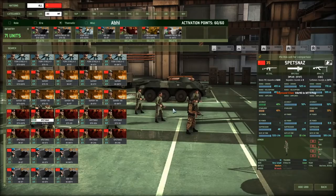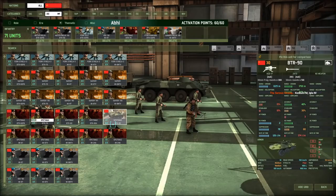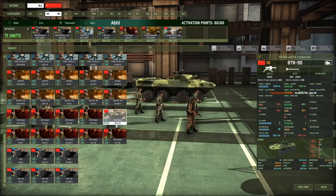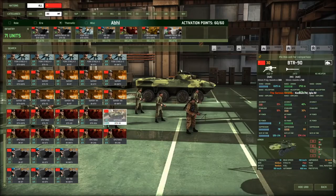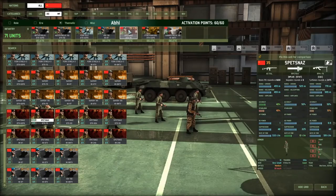Spetsnaz. The Spetsnaz are going to come in when you absolutely want everything in a town dead. Make sure that they have wheels, not airborne, because airborne they're going to be in trouble most of the time. And since you can only have these guys at Elite, make sure you have as many of them as possible. So not the BTR-90, because you only get 6 — take the BTR-70 and you get 9 of them. I fully agree with this choice.